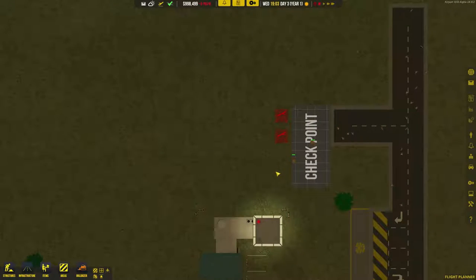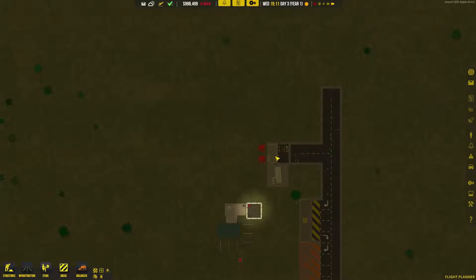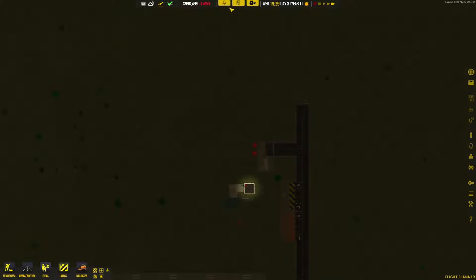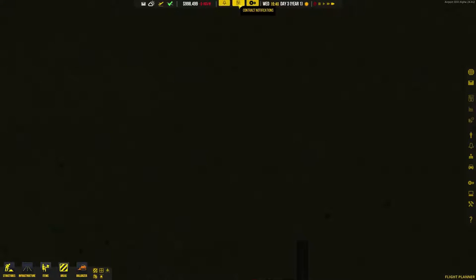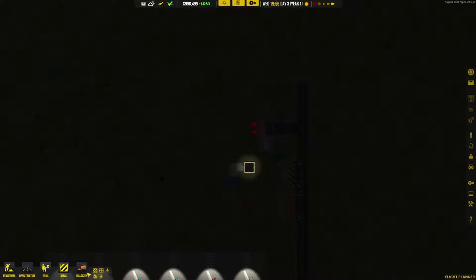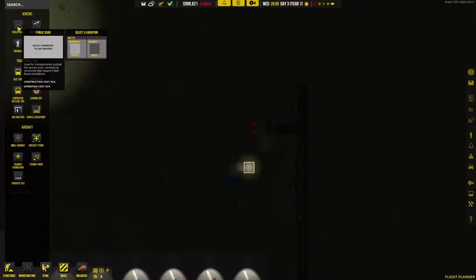Alright, here's what we're gonna do. We left off with starting to build the vehicle checkpoint and all that, along with the service road. We still need to build a fuel station.